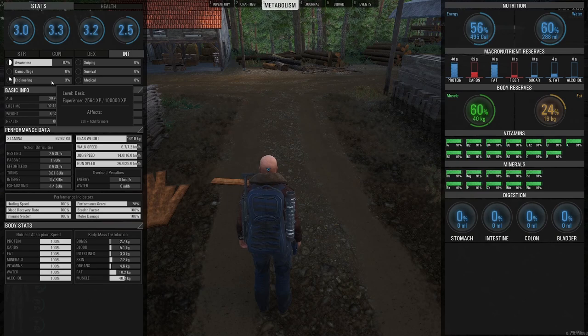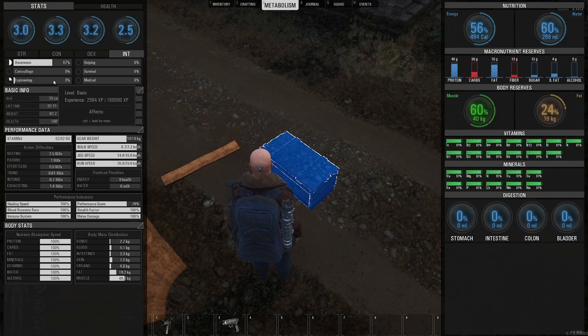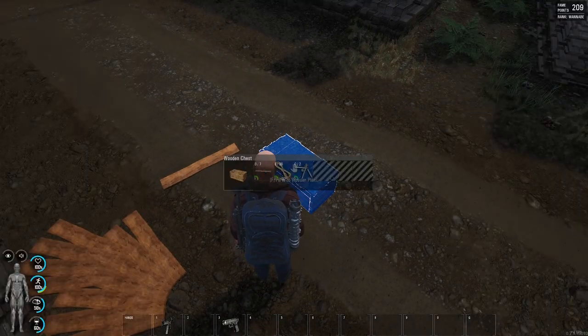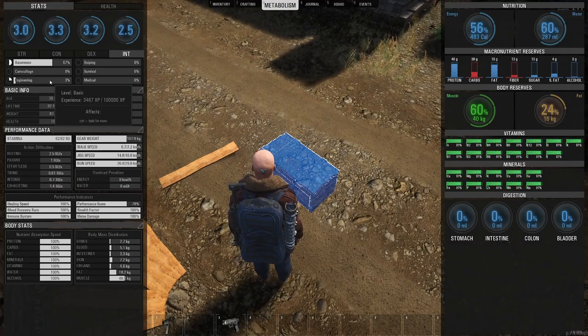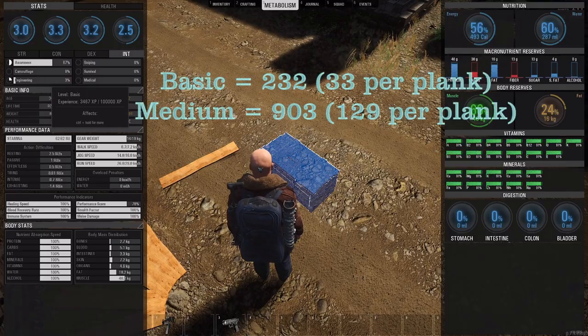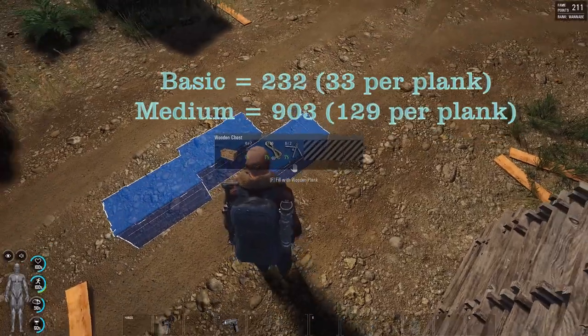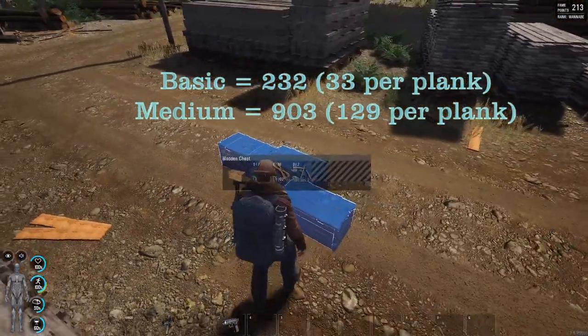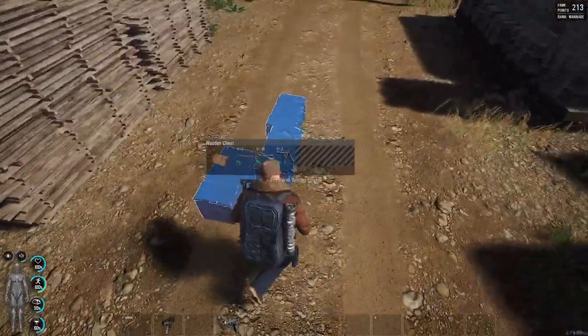Now if we look at building the same thing again — so we go back into this — we have 2,564. Let's just pull all the planks in here: 3,400. So we went up 900 or so. You can see the level of experience that you potentially get is far, far greater when you move into the next bracket.